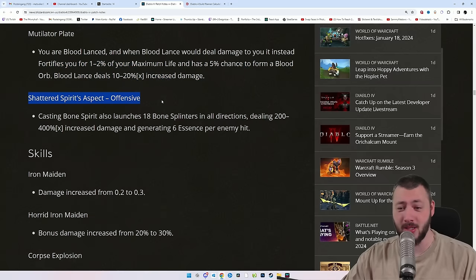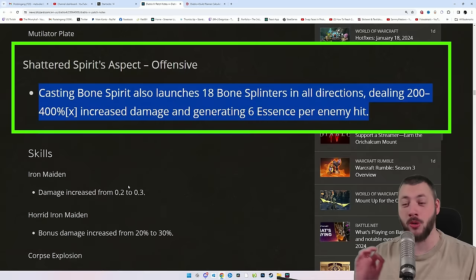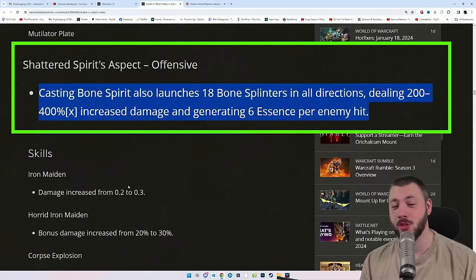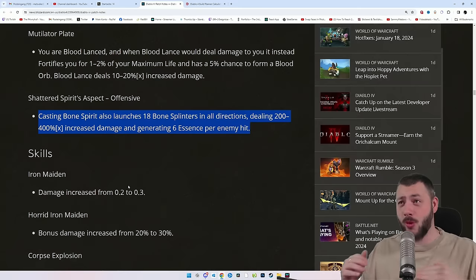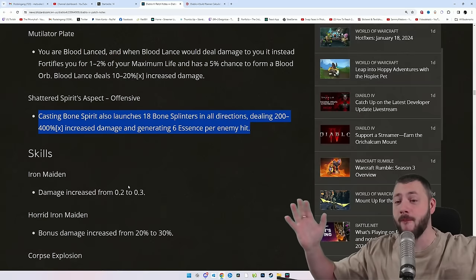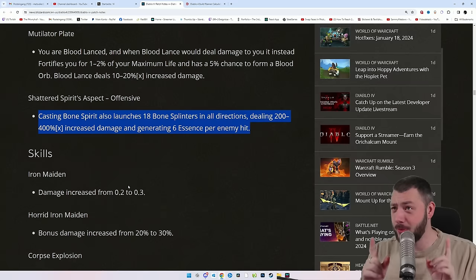Also, the Shattered Spirit aspect (offensive): casting Bone Spirit also launches 18 Bone Splinters in all directions, dealing 200–400% multiplicative increased damage and generating 6 Essence per enemy hit. Usually when playing Bone Spirit you'd stay far from enemies, but now you want to dive right in the middle, have Bone Storm running for a barrier, cast Bone Spirit for millions of damage, then cast Bone Splinters to instantly refill your Essence, and cast Bone Spirit for millions of damage again. This could be a very fun nuking build, especially for the Gauntlet.